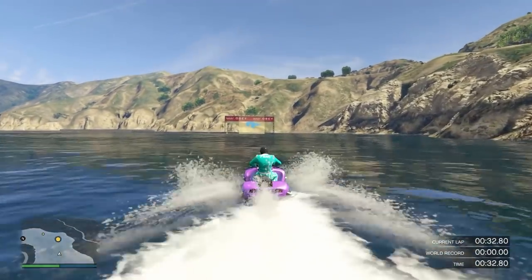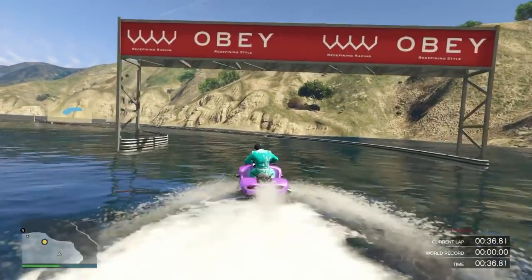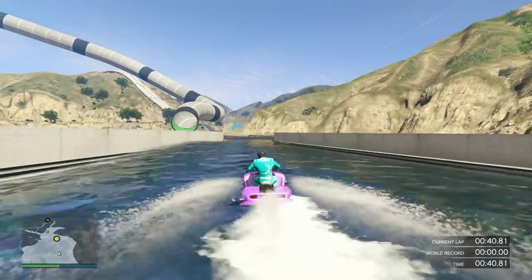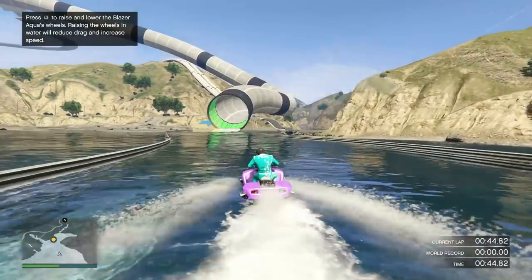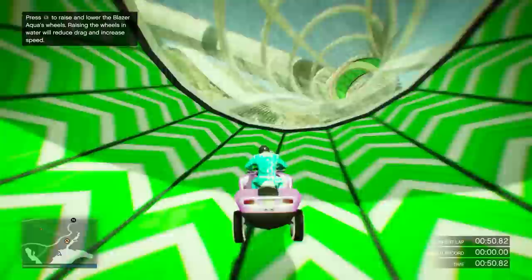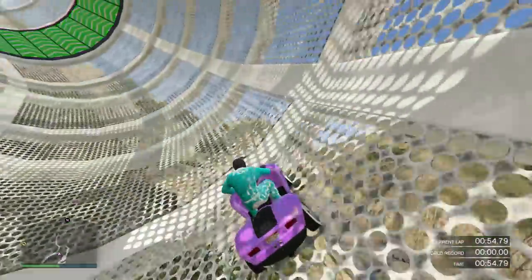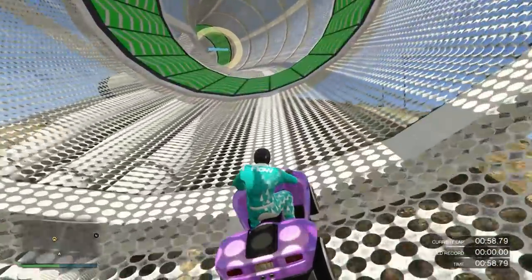What you need is a nightclub with an RH8 parked inside the nightclub itself — not the garage. You also need a bunker with the MOC set up with personal vehicle storage, and the car you're duping inside the MOC. The Elegy Retro Custom is the best since it sells for the most, but any Benny's vehicle will work. Most importantly: no custom plates.